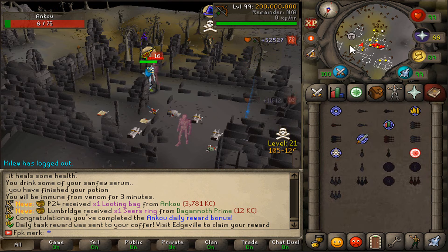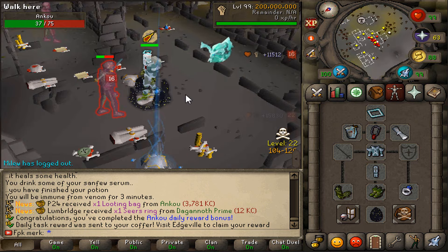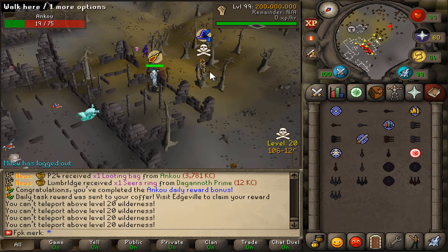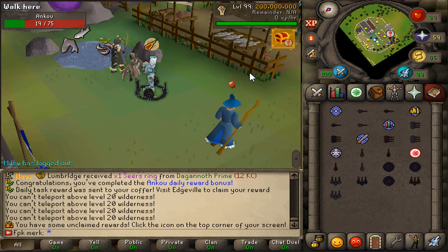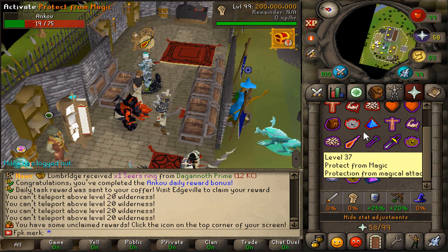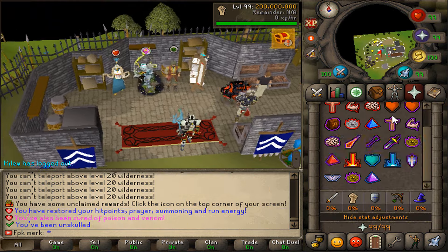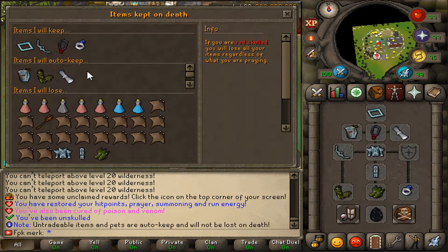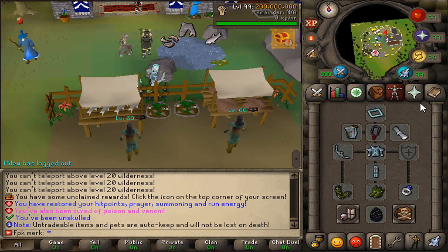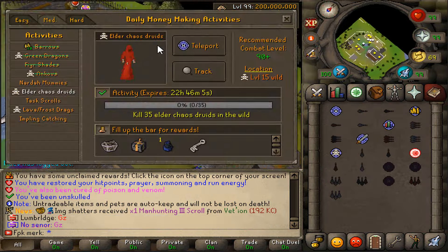Oh wait — this guy is going to death-bomb me! I have to run, I have to teleport away right now! Oh damn, that was clutch — super clutch! This guy was literally waiting for me. Thank god I didn't get teleblock'd. I was actually risking the crystal blade body, crystal blade legs, and dragon boots — that could have been very costly.